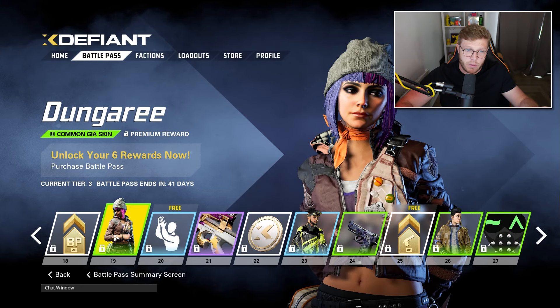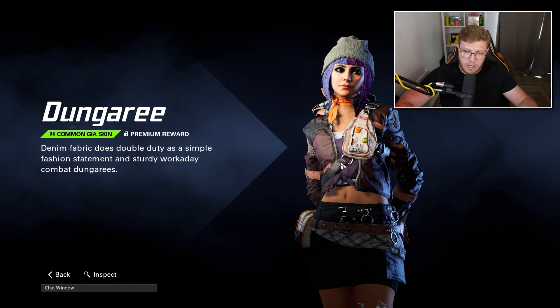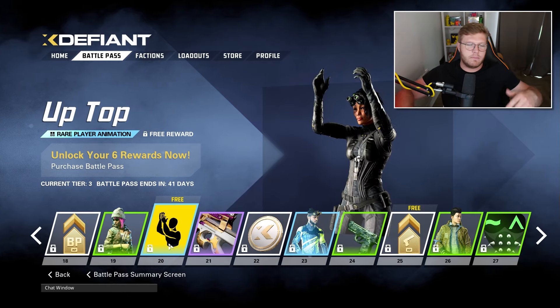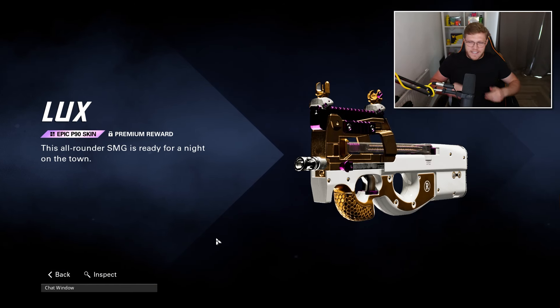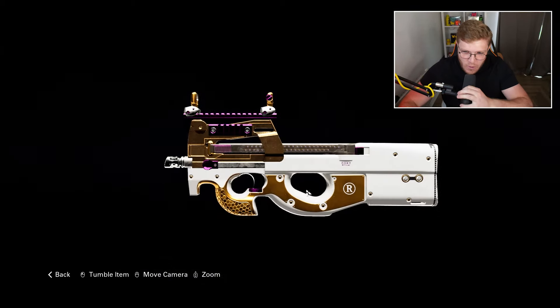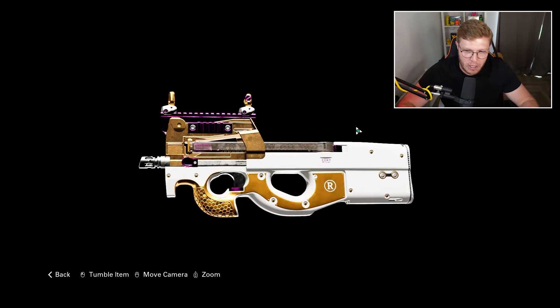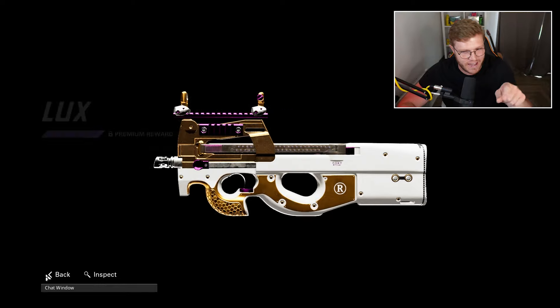We've got some more battle pass XP and a Dungaree Gia skin - looks pretty good. Then there's an 'Up Top' animation. And this is sick - the Luxe SMG skin, white and gold and purple. This has got to be the best one so far - for real, 100%, no cap - that is just the best skin.